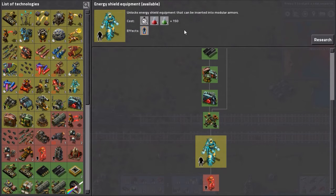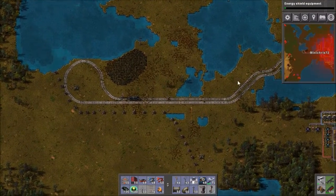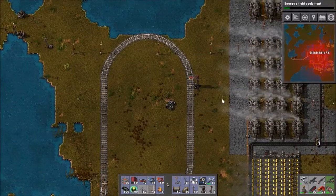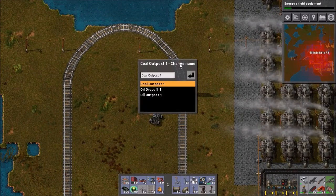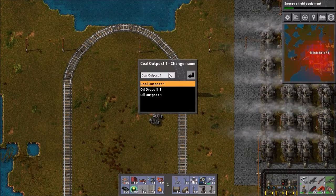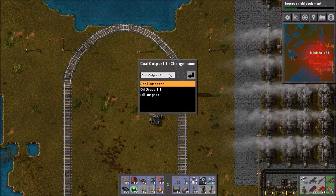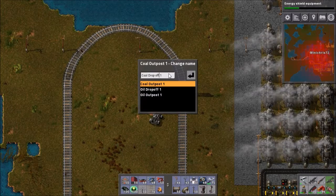If the stations are named the same, the train will go to either of those stations and won't really do a cycle. We want this as the outpost. It's ideal if you have multiple pickups of a certain thing - so if you've got a coal place like we're doing now with two stations for two trains to pick up coal, that's where it helps. I want this one to change to 'drop off'. Sorted.